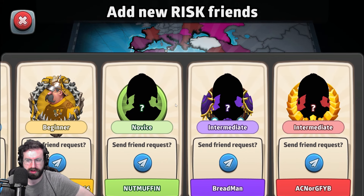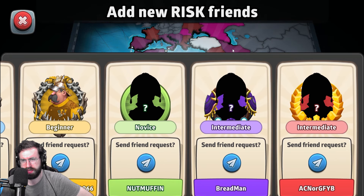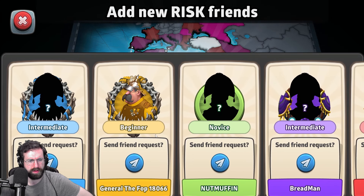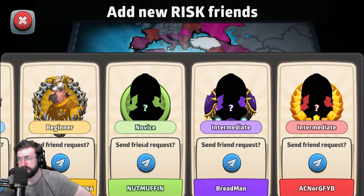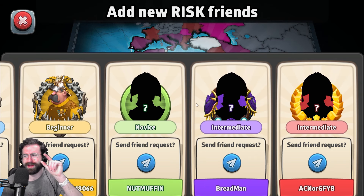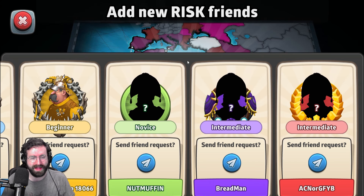I think the red player was probably about a master level player — it's going to say intermediate, but I think they were actually better than intermediate. Purple just picked a really, really bad capital. He watched green play here and he picked behind it, and I don't think green was playing this capital for the Europe bonus. Very strange cap by purple — I think the capital over in the Cameroon area might've been a bit better. Blue was intermediate, yellow beginner, and green novice. I think green played better than a novice, despite being a little bit frustrating sitting on my border. Fergus is in fact the good luck charm kitty in my lap.